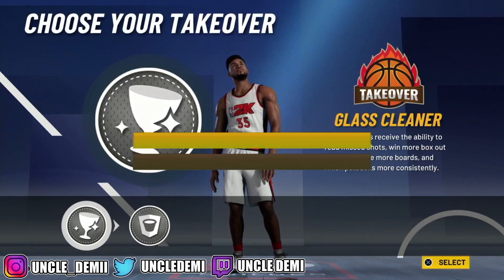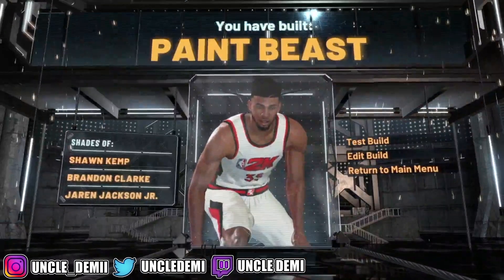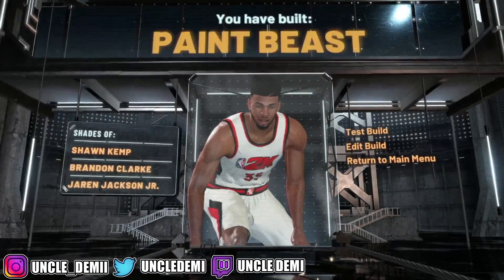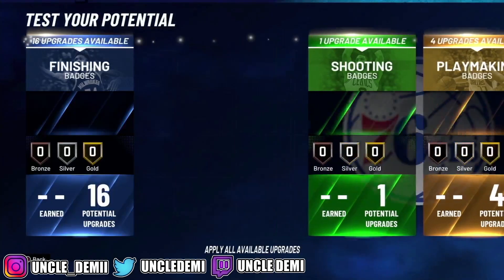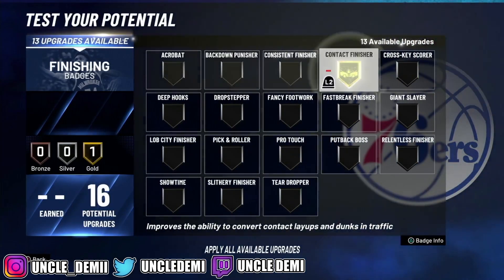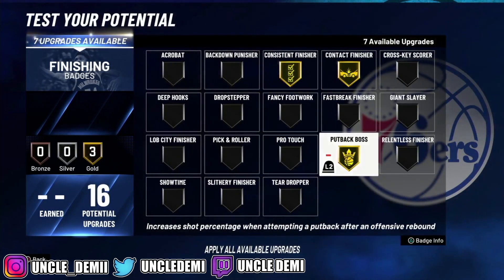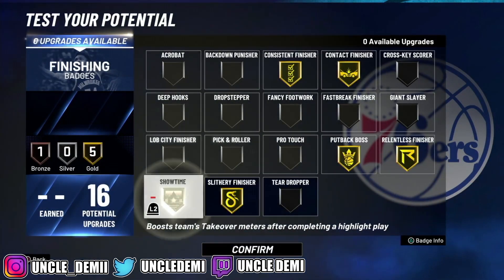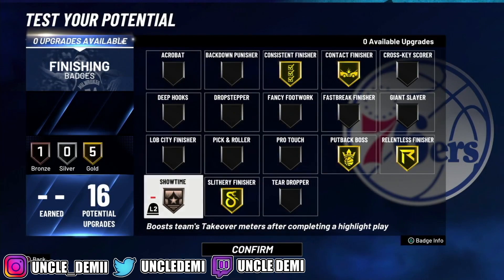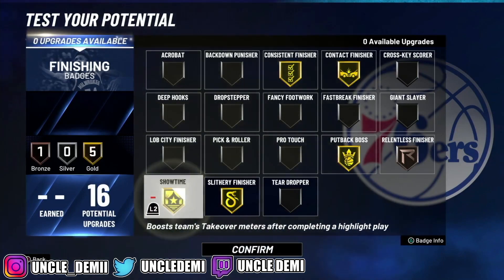By going to 6'10 you get 99 block, offensive and defensive rebound — which is just toxic. This is a really, really potent build at 6'10. Obviously you want to go Glass Cleaner here, that's the most OP compared to Rim Protector. So here's the new meta Paint Beast. We're going to test the build out real quick, get to 99, and then get you out of here. Now, new meta is mostly for the park. You want to go Putback Balls, Consistent Finisher, Relentless Finisher, and then Slithery — those are the most important finishing badges.